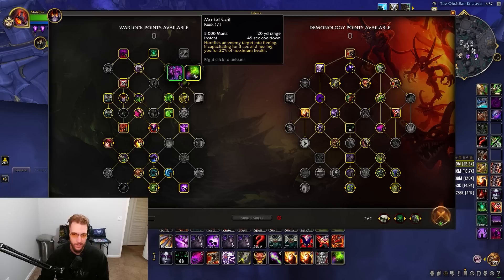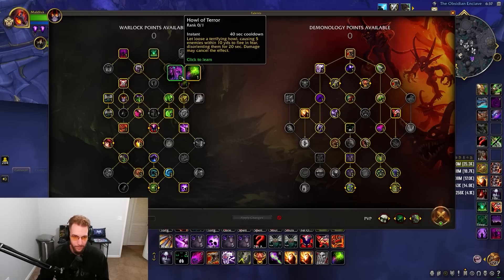We pick up Coil instead of Fear. I like Coil because it's an instant cast — you can Coil them during your big Tyrant go and they cannot escape, and it also heals you. With Fear your pets are going to stop attacking.